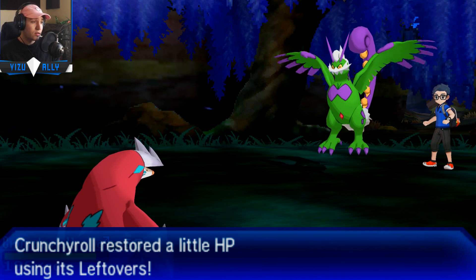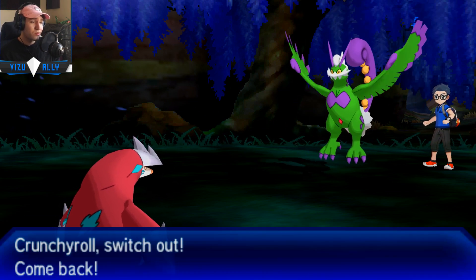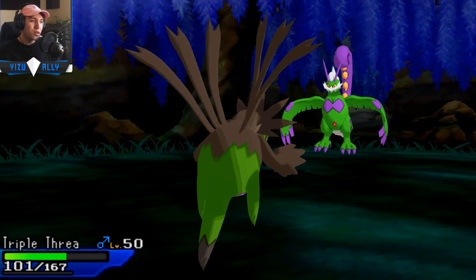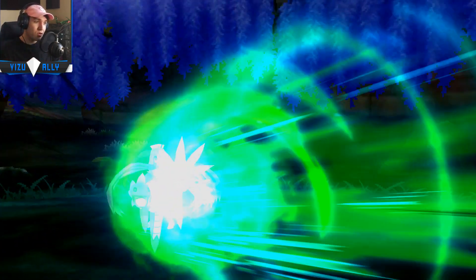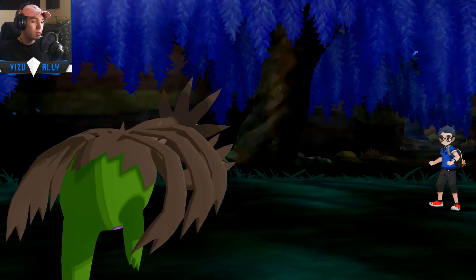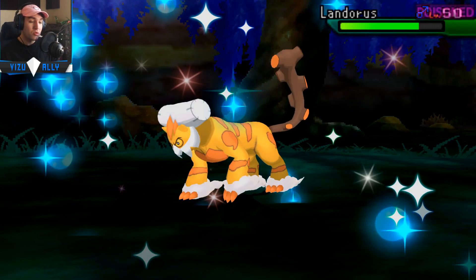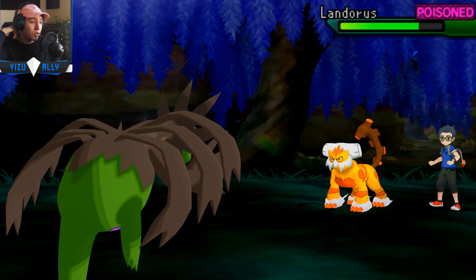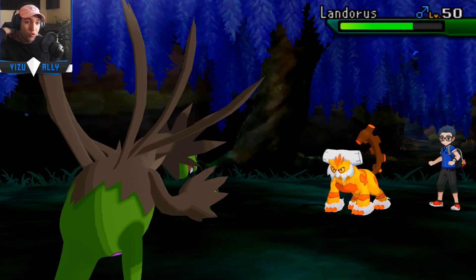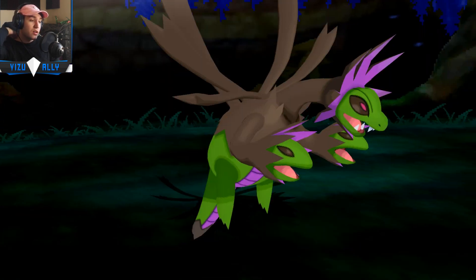I'm going to try and Toxic him or get up Rocks, but I can't do that now because he has Taunt. There's that fourth move Torn is running: U-turn, Hurricane, Knock Off, and Taunt. Taunt is really good on Torn — stops and shuts down a lot of teams that rely on non-attacking moves. Shuts down Toxapex's Recover, Chansey's Softboiled, Wishes, all that jazz. Taunt on Torn is one of my favorite things to run because a lot of bulkier teams get shut down by it.